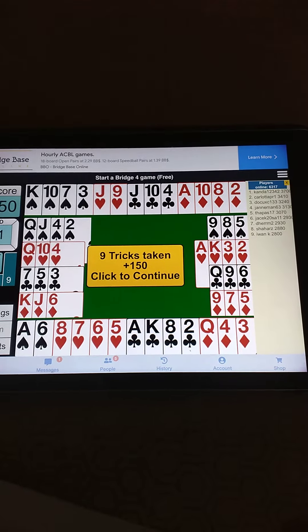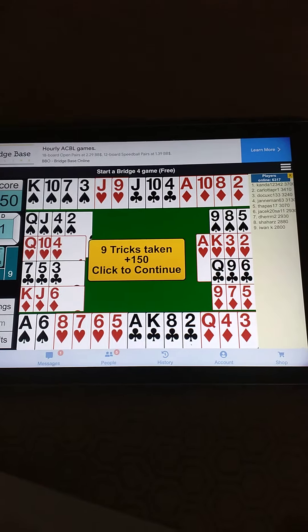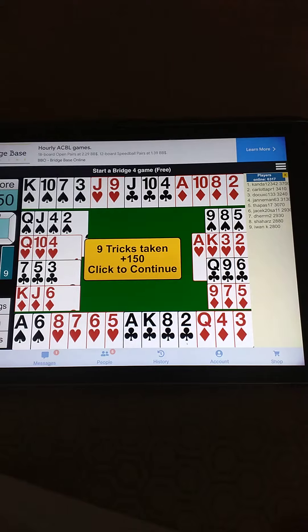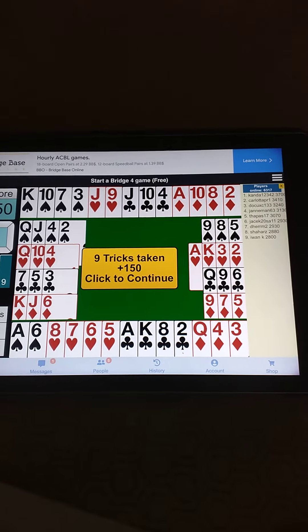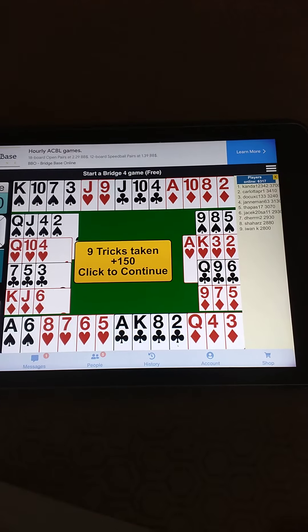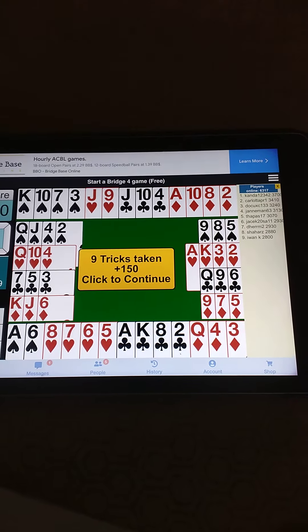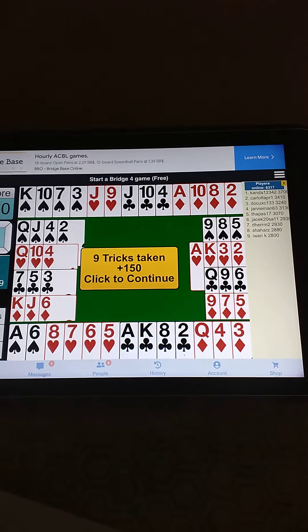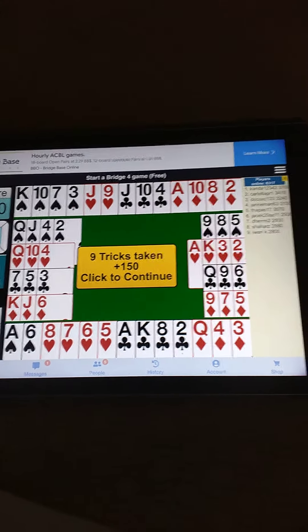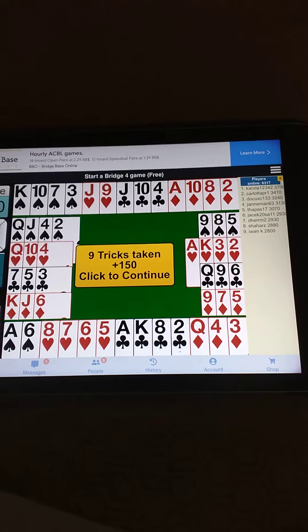Now South has only 13 counts, that means a minimum hand, and North had initially passed, so there is no game. He bids one notrump. One notrump is passed out, so one notrump is the final contract.